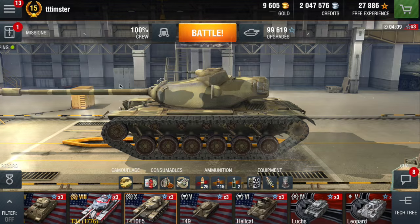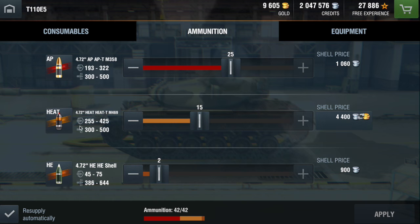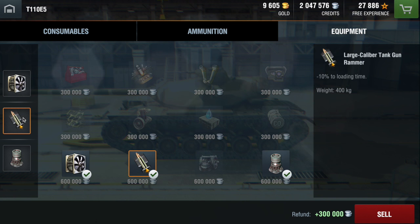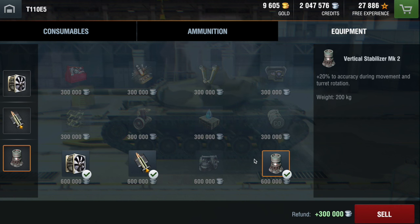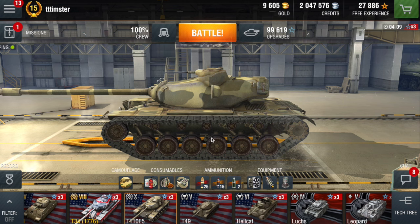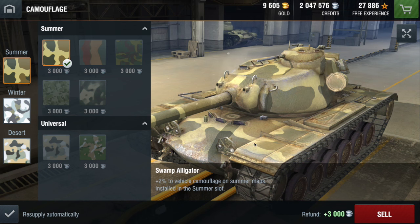The next most important thing is to make sure you have some premium shells in case you go up against higher tier tanks. For equipment, I recommend improved ventilation class three, a large caliber tank gun rammer, and an enhanced gun laying drive. Those are the best three — and of course the most expensive too.